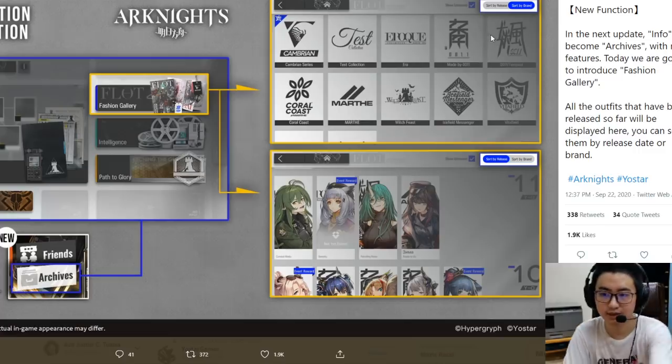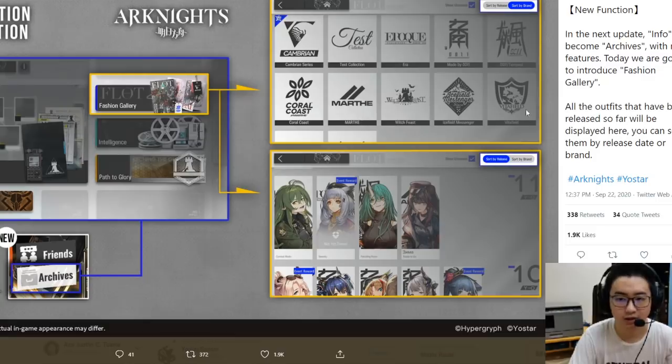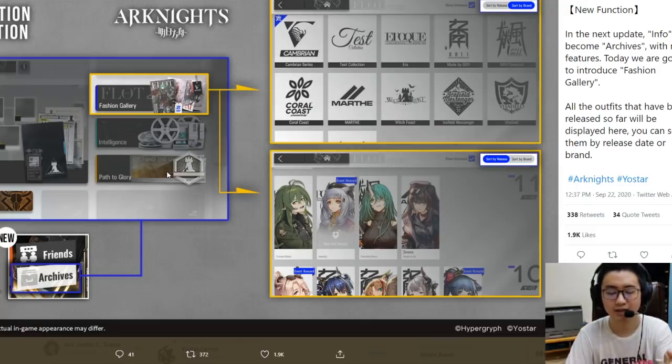There's a lot here — you can see it's split into two series. One is just Hoshiguma and the other is the Chinese New Year skins. So yeah, you can now check whatever series you have. Another thing is Path to Glory — they haven't tweeted about it yet, but it is in the English as well as the Japanese interface. You can see both will have Path to Glory.